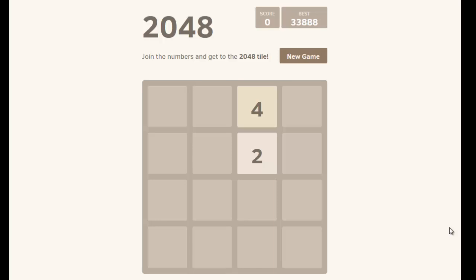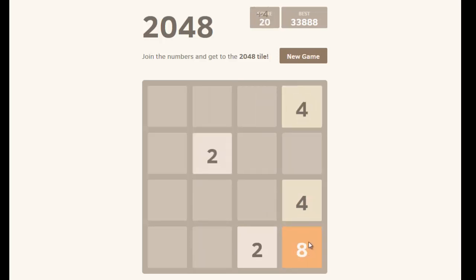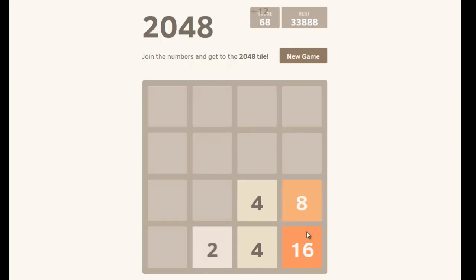For those who aren't aware, these are the basic rules. Random tiles will show up here. You'll start off with two tiles, and every time you move the tiles, one of the free spaces is going to spawn either a 2 or a 4. Your goal is to combine like values as efficiently as possible so that you can increase the values of the tiles and get to a 2048 tile.